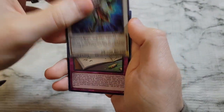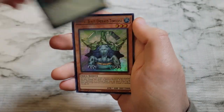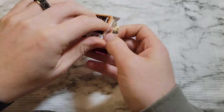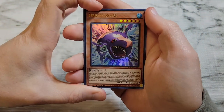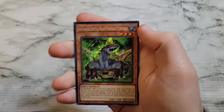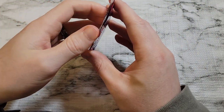We got Blackwing Gram the Shining Star — almost knocked the camera over. Frightfur Patchwork, Crystal Beast Emerald Tortoise, and Koaki Meiru Supplier. Dream Shark — we'll skip right to Curse Reflection Doll. We've got Heroic Call, Gadget Box, and Advanced Crystal Beast Emerald Tortoise — the Crystal Beasts are really getting us.